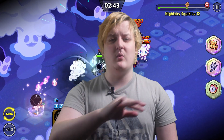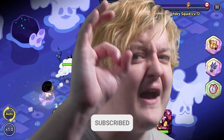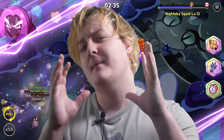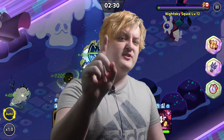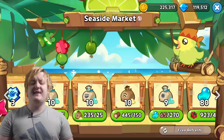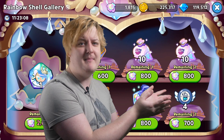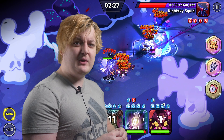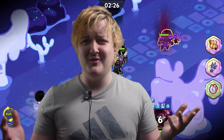Before we get into the top two, make sure you hit that subscribe button — we're pushing for 1000 subscribers and it would really help the channel grow. The second best way to get skill powders is through shops: the Seaside Market, Rainbow Shell Gallery, Arena Shop, and Guild Shop. You can get magic powders from all of these shops fairly easily.